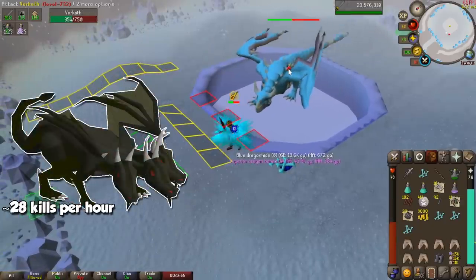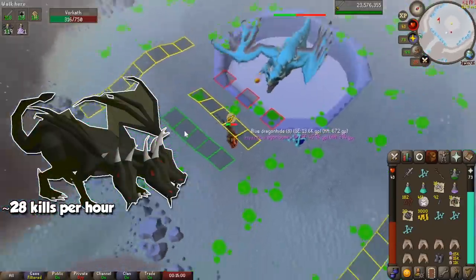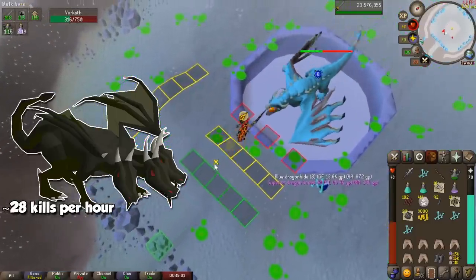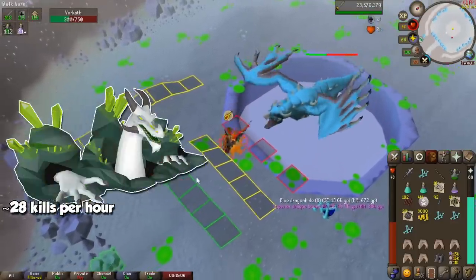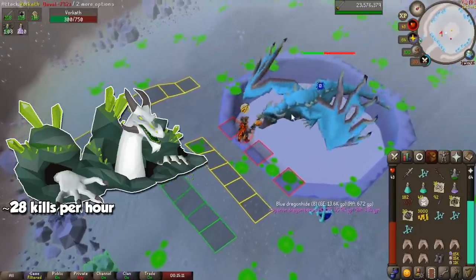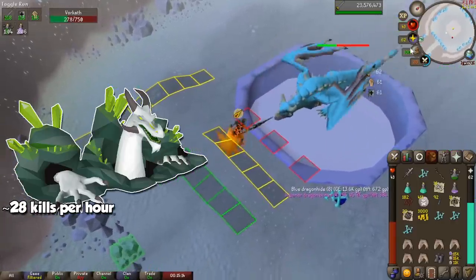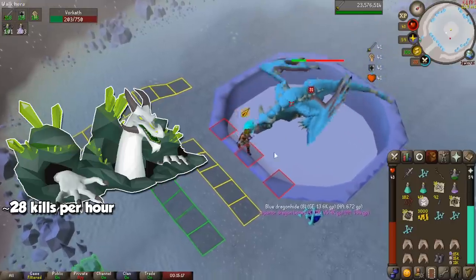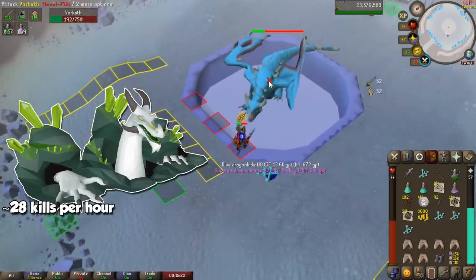Other places to use the Dragon Hunter Lance would be the King Black Dragon, although the loot is not really going to be amazing and it's a little annoying to farm. But the pet is way too nice to pass up on the opportunity to make some money here. Once you've made a bit more cash, the Dragon Hunter Lance will be a key item in the Chambers of Xeric, as Olm's melee hand along with many monsters inside will die rather quickly with this weapon. I don't really recommend the RNG money makers, but you never know when you will get lucky.